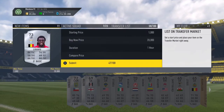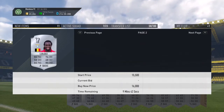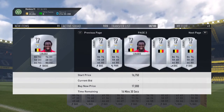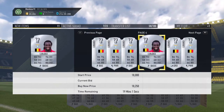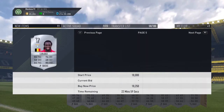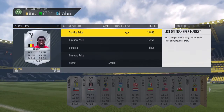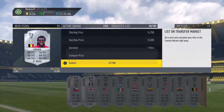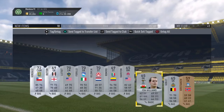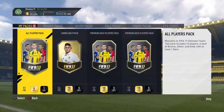That Lukaku in-form goes for about 16k and there are hardly any of him on the market. That one was definitely worth it, guys. These silver player packs are definitely underrated — you can get so many good players in them. I'm just going to list him for 15k, and then I'll put the rest on the transfer list and list them afterwards. That was sick.